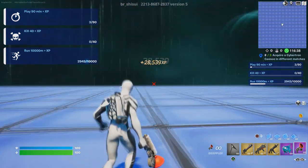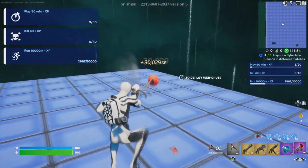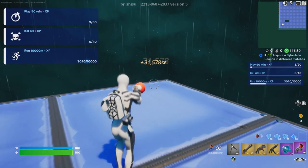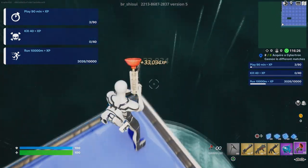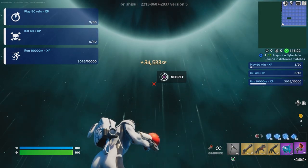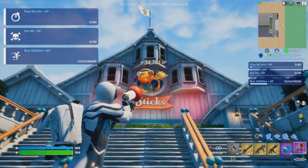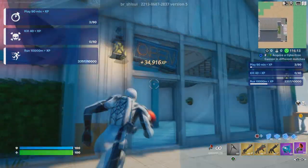Now we're going to go to that moon right here. Stand in the corner and look all the way up — there should be an interact button. Interact with it and you're gonna spawn by the Fish Stick restaurant. We're going to go on the right side.